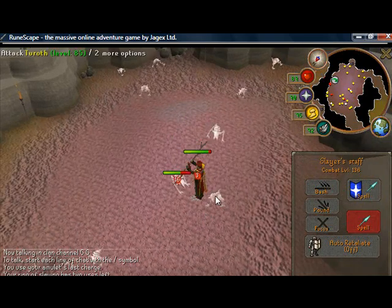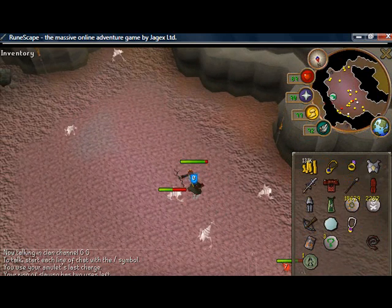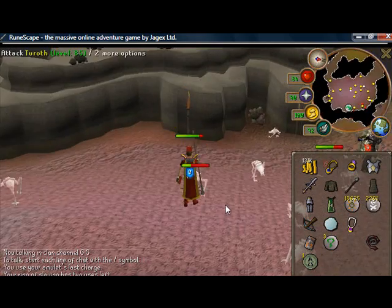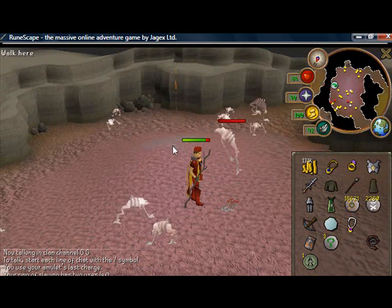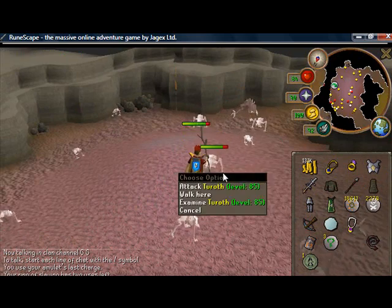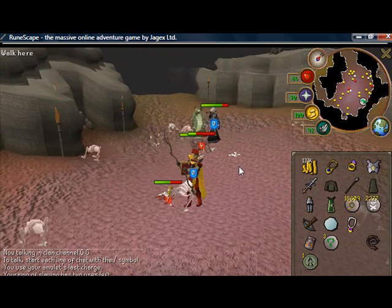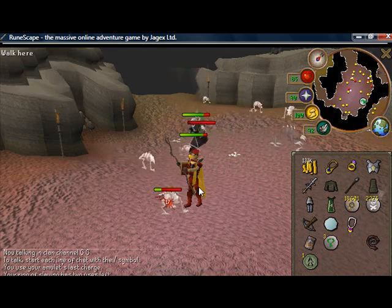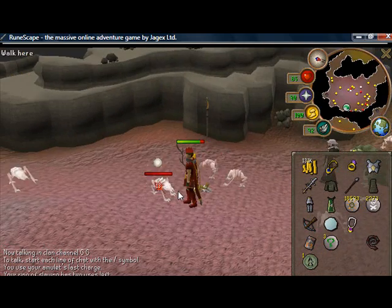With Slayer Dart you can actually wear armor and still hit really well on these, because Slayer Dart doesn't depend on your Mage offense — it depends on your opponent's Mage defense. So if they have low Mage defense, it doesn't matter if you have low Mage offense. That's why people suggest using Slayer Dart at DKs — you can just stand there and Mage without any downside to your spells.